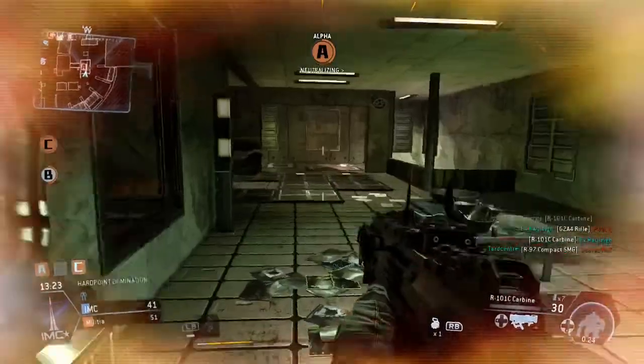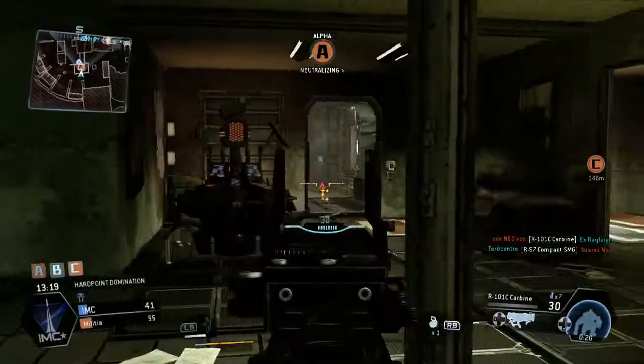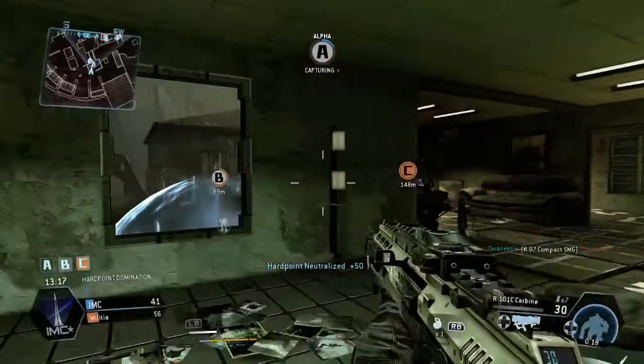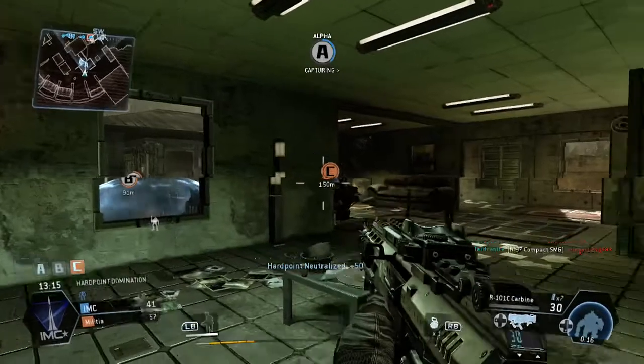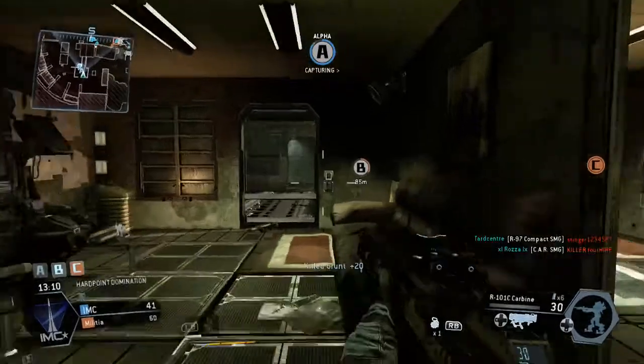So we're neutralising A at the moment. What I'm actually using is satchel charges to my advantage here guys. Because if I need to move from one flag to the other, it's good to have some satchels down — because as soon as they start contesting, you just set off those satchels and boom, Bob's your uncle.